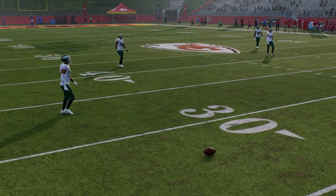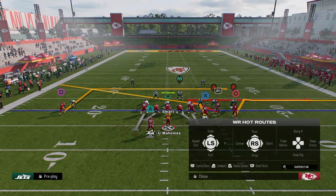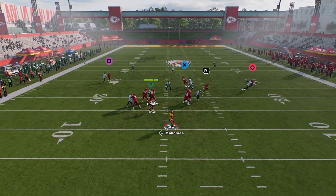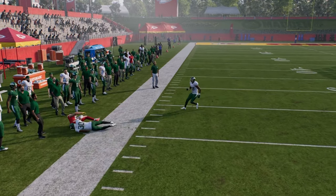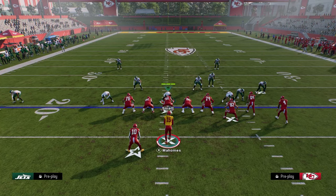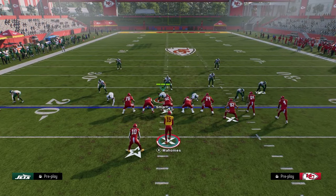One way to help with bumping is to stem the solo receiver up to about 15 to 20 yards — stem him deeper. This will help the tight end get a little more separation. As you see, the tight end beats man coverage to the left side, so you have a left side man beater, a right side man beater, and a middle of the field man beater.